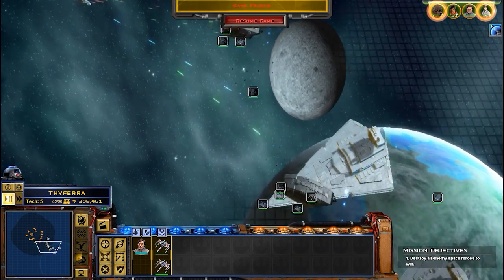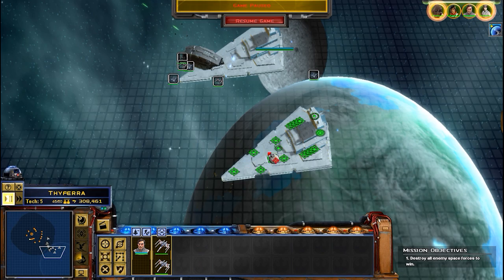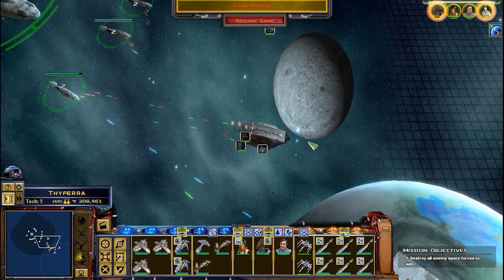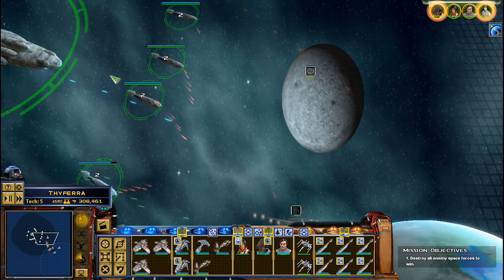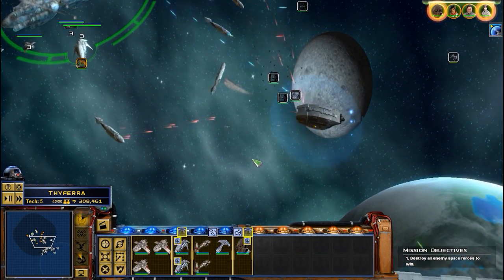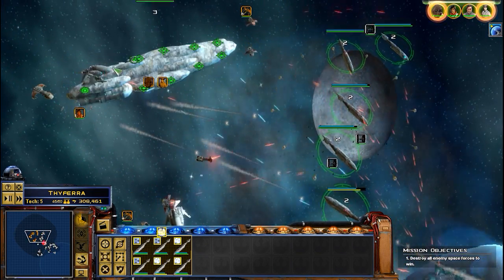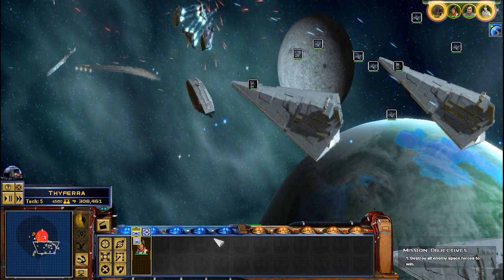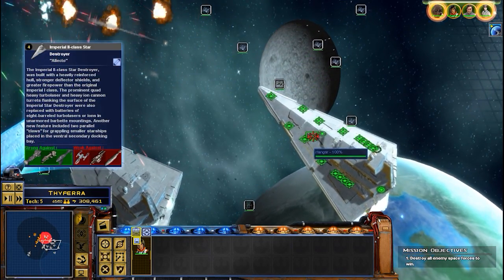First thing — we have some ISDs attacking our ships here. Let's go for the second ISD right here. Take out that hangar bay first thing. I don't want to be too hasty with these ships, though. I don't want to lose them for no reason. That's a lot of fires over here.